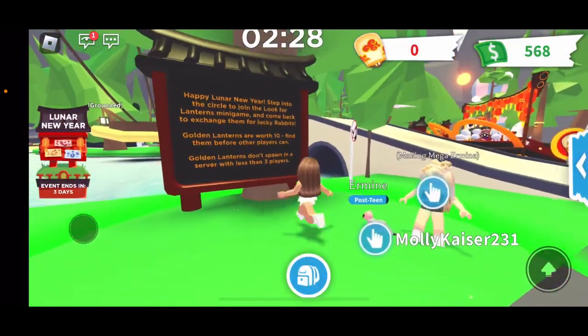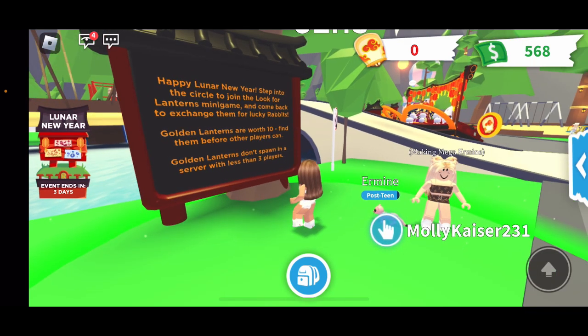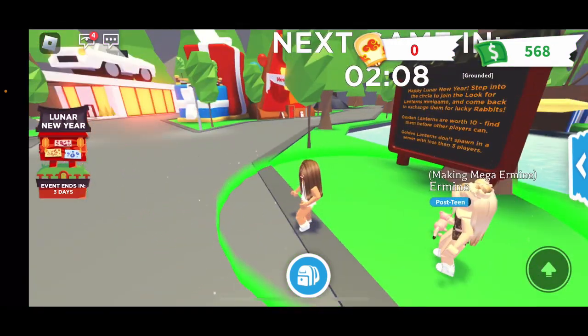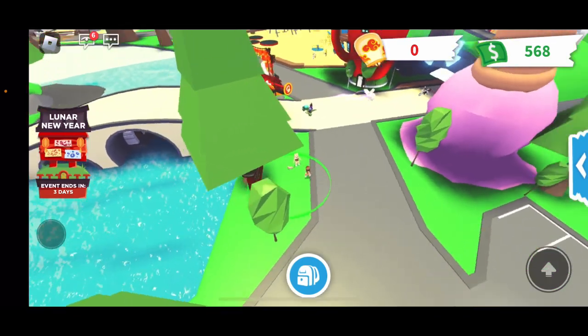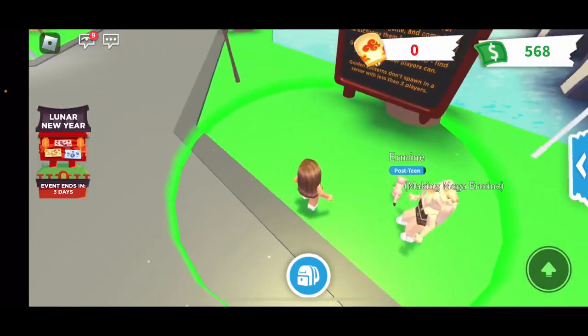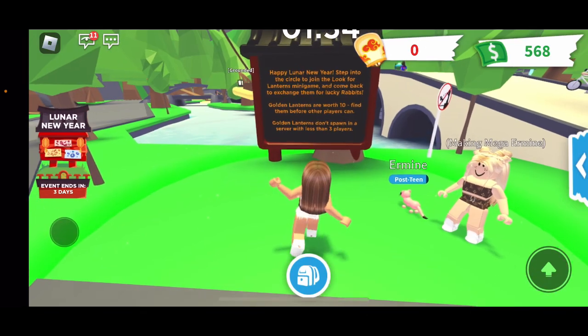Here is one of the minigames. It says: 'Happy New Year! Step into the circle to join the Lanterns minigame and come back to exchange them for lucky rabbits. Golden lanterns are worth 10 - find them before other players can. Golden lanterns don't spawn in servers with less than three players.' The minigame is about to start in two minutes, so I believe this is how you earn lanterns to buy pets or boxes.